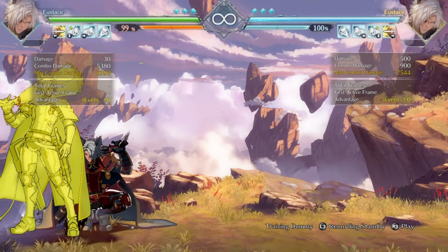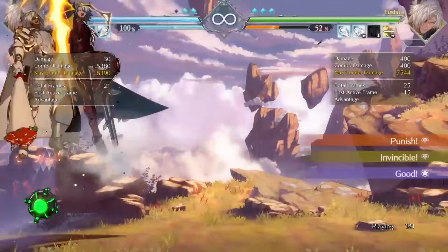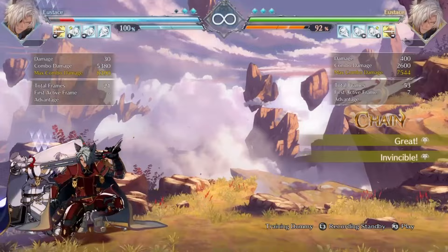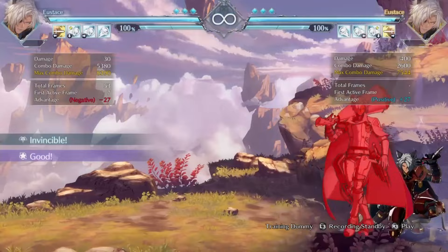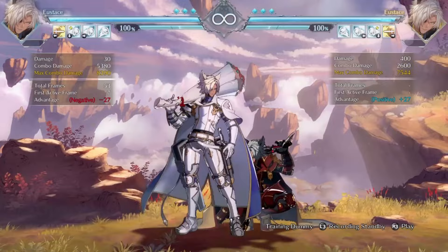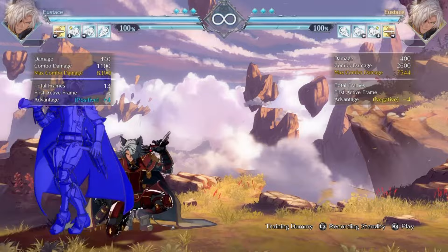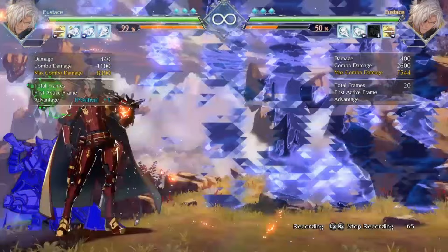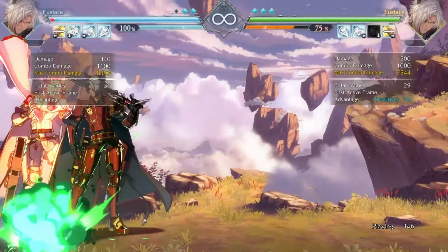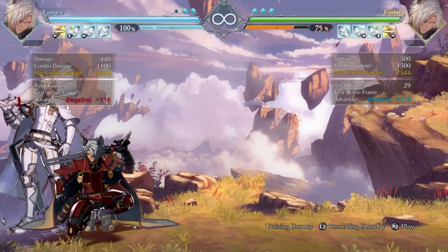You might think you can always just guard cancel, but Eustace actually has a way to beat that too. If you try to guard cancel the first hit, a knowledgeable Eustace player can simply use the DP — it's an invincible anti-air — to navigate out of the guard cancel frames, using some of the invincibility to bust through it. And if you know you can't guard cancel on the first string and try to guard cancel on the second string, the Eustace player can simply sweep and you get punished again because the bomb catches your sway recovery frames, allowing for another full combo.